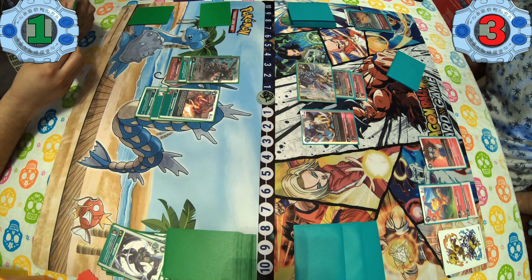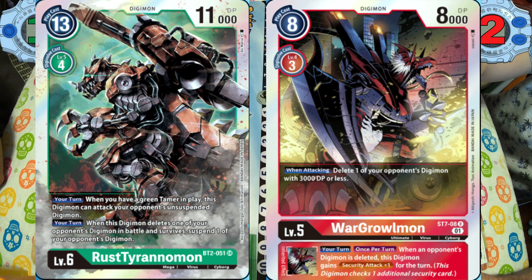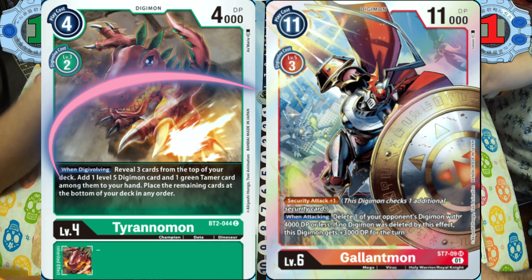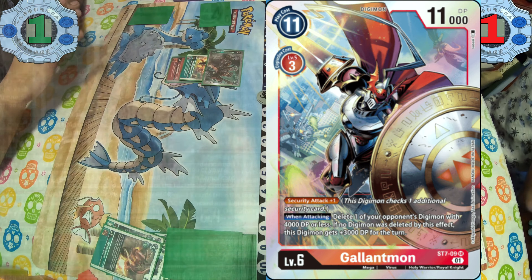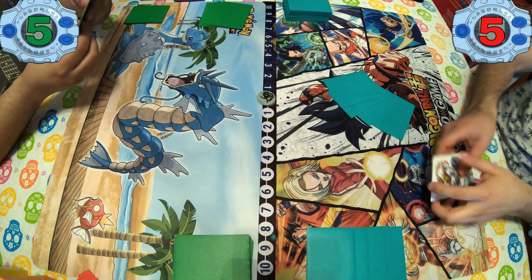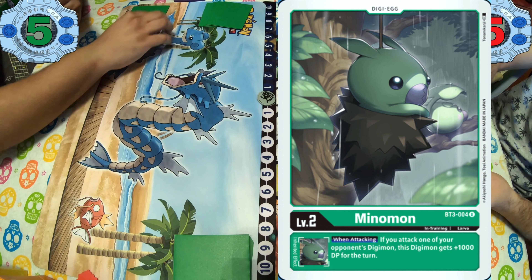He has a tough time — swings with Rust Tyrannomon, goes into War Greymon. Swings with Tyrannomon, goes into Gallantmon. He concedes because I do have one more mon in the back. And that was game one — pretty quick there.